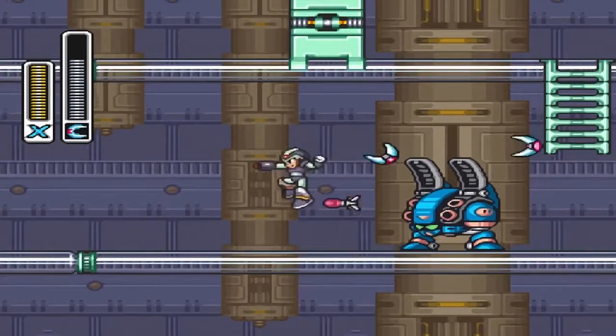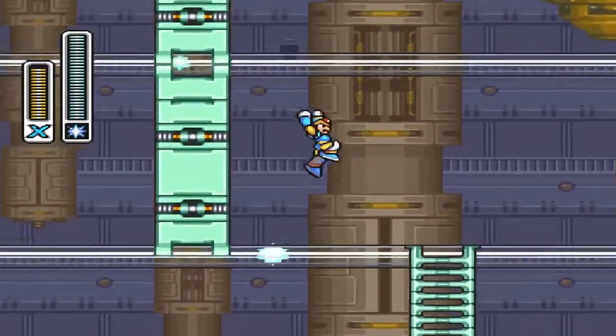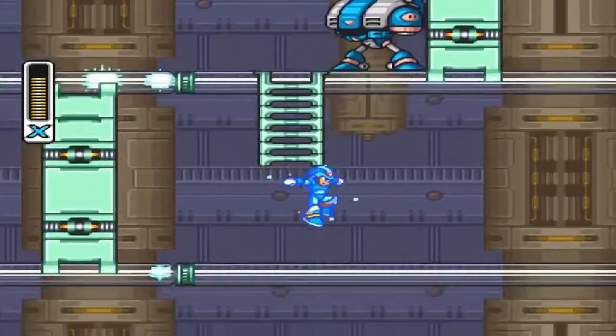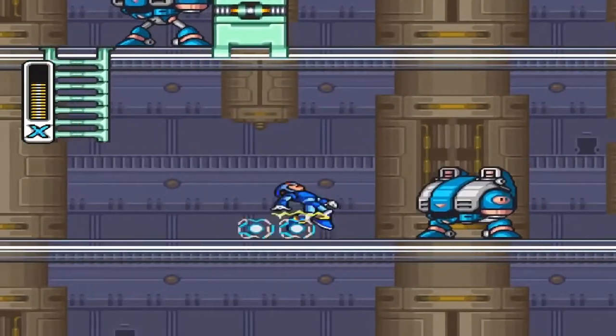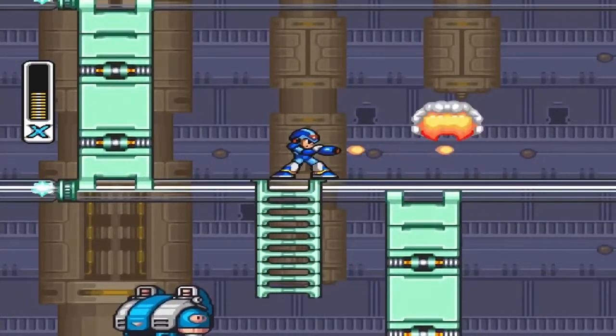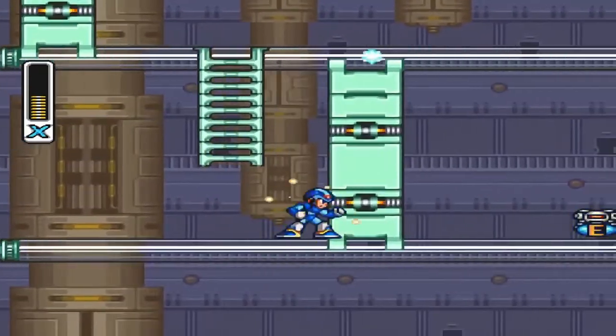In Spartan Mantle Stage you'll be able to come over here. Go all the way against this wall and the e-tank is right there for you. Use Boomer Kawanger's ability, the boomerang cutter, to get it.